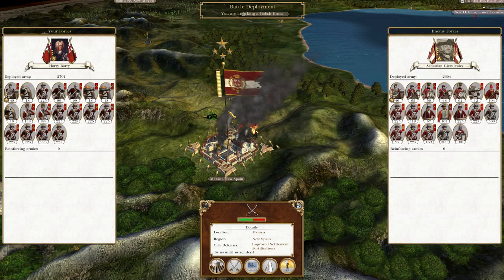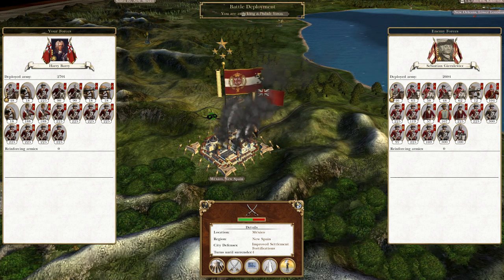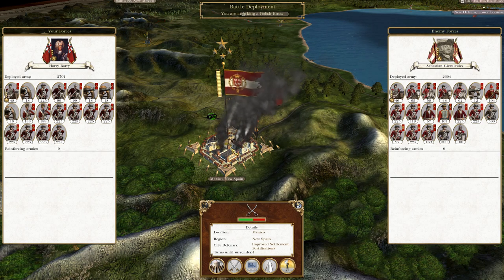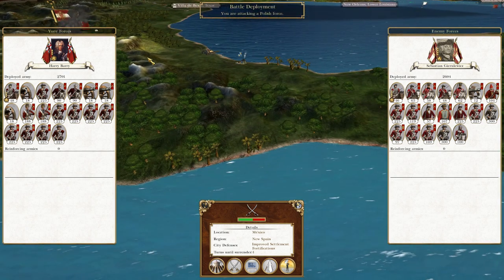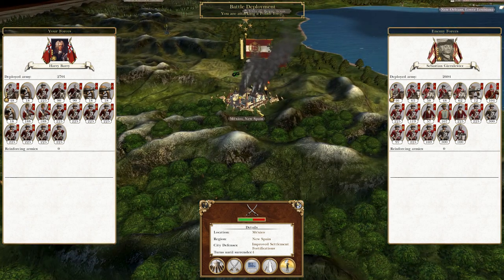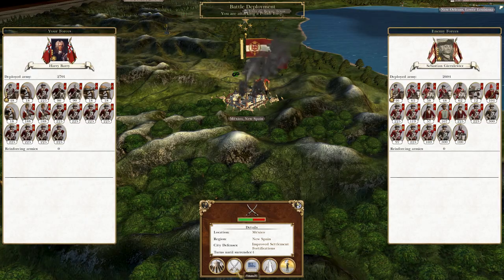What's up guys? This is TheRoyfMan and I am back to bring you the next episode of my Empire Total War Let's Play as the 13 Colonies. To run off where we left off, we're assaulting the Polish territory of Mexico, which they captured from the New Spaniards. I'm taking it as an opportunity to gain a pretty valuable region, especially in terms of tax income. So without further ado, let's attack.